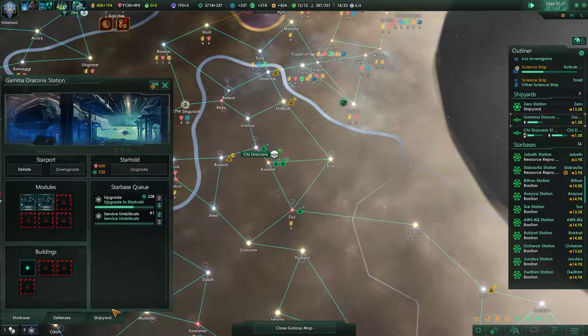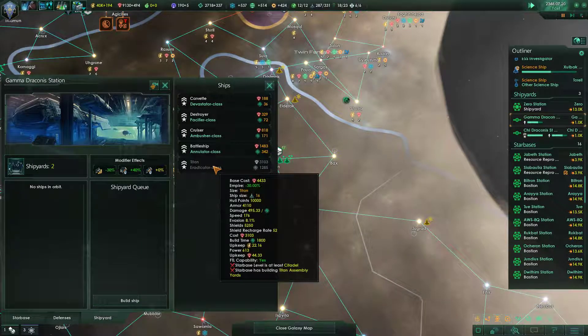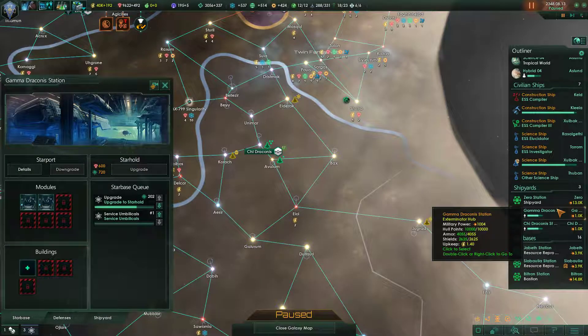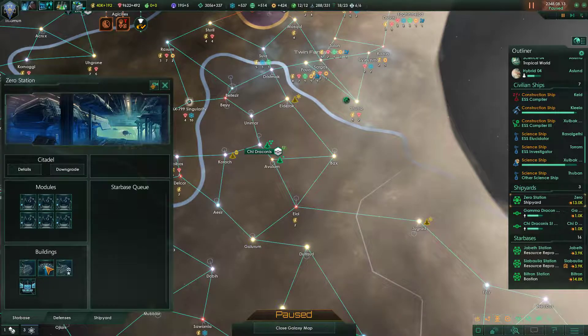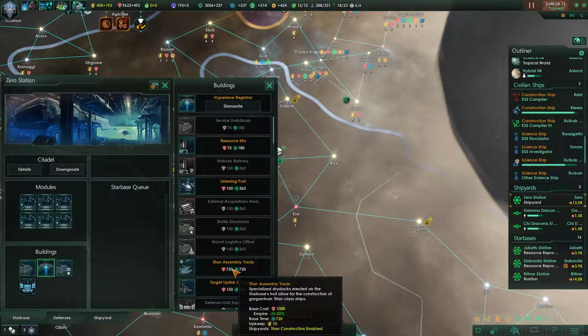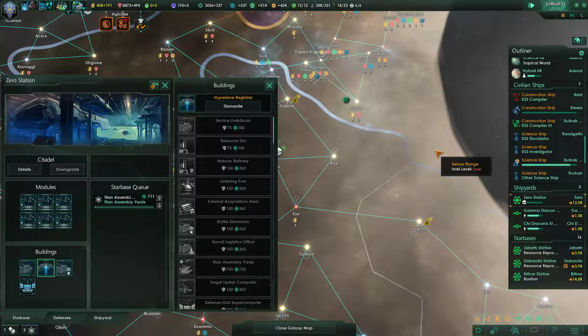Okay, Gamma Draconis, you are currently not building anything. It costs 3,000 and can only build out of citadels. And the starbase has to have Titan Assembly Yards. I didn't know that. I feel like instead of the Hyperlane Registrar, we should have Titan Assembly Yards — at least here. Not sure about anywhere else.